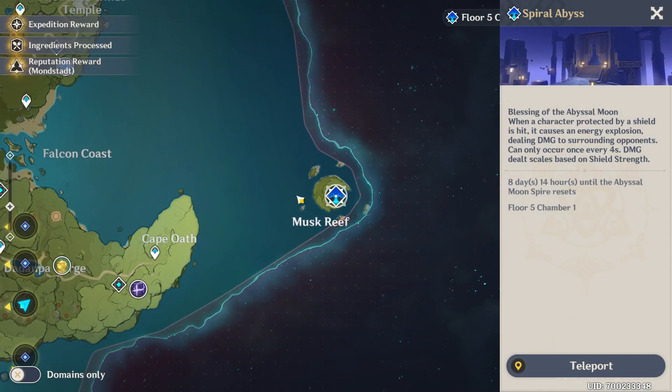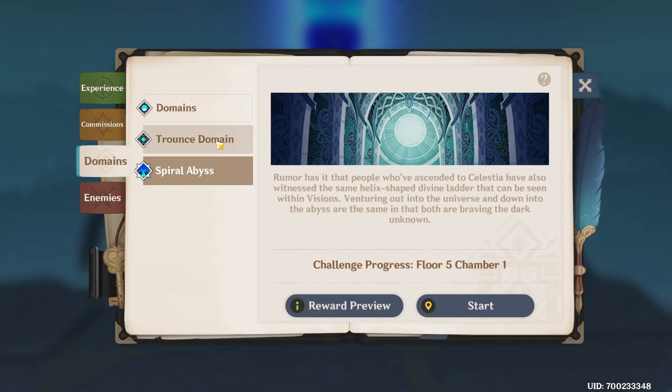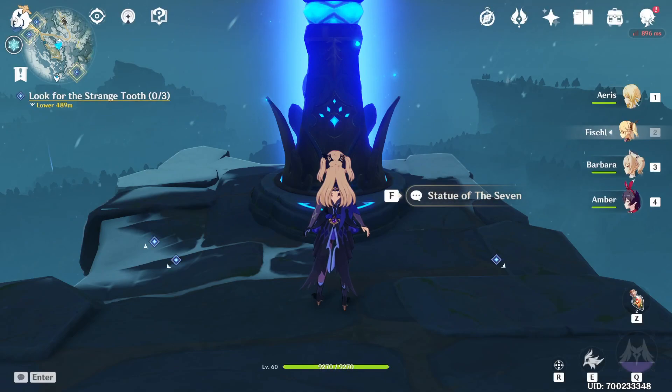So to start that, it's literally just over here in Mondstadt. You've just got to get to Floor 3, Part 3 in order to unlock it, and once you beat that, you'll then get the item for yourself.